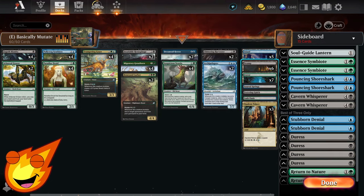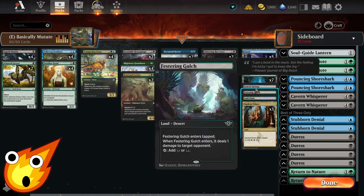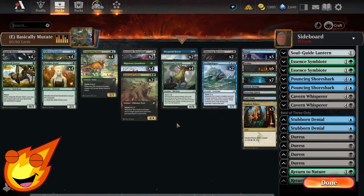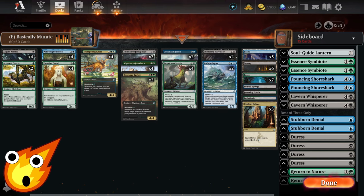For the land base in this budget deck: five islands, six swamps, seven forests, and single copies of Scoured Barrens, Festering Gorge, and Lush Oasis. We only run single copies of these dual lands because Migratory Great Horn digs out more lands for us. We also have Opulent Palace as a tri-land to fix our mana perfectly, even though it enters tapped.